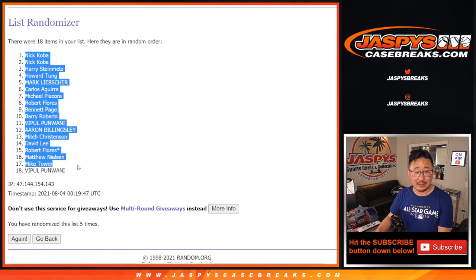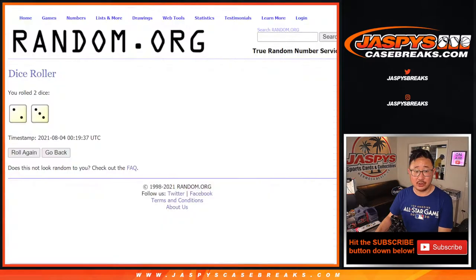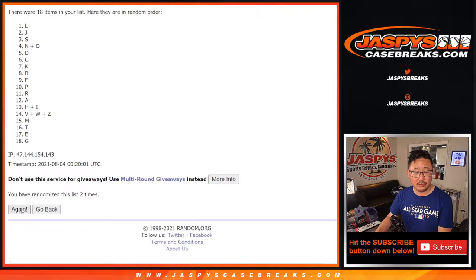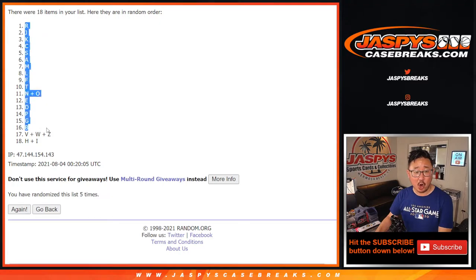After five, we got Nick down to Vipple. I met Vipple at the National. Two and a three, five times for the letters. One, two, three, four, and fifth and final time. After five, we've got R down to H and I. H plus I.